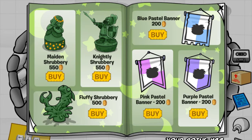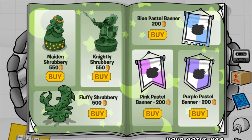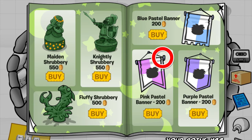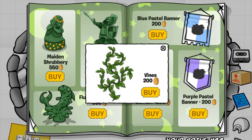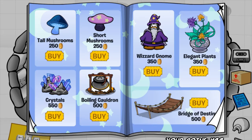The first cheat is located on this Maiden's Strawberry right here. If you click it, you will get the Bird Bath for 400 coins. The next cheat is located on this Fisher's Eye. Once you click it, you will receive the Ornate Mirror for 680 coins. The next cheat is located on this Pink Pastel Banner, and you will receive Vines for 200 coins. That's all the cheats on this page — just three. Moving on to the next page.